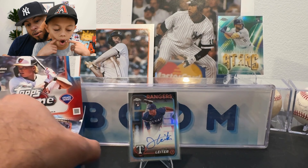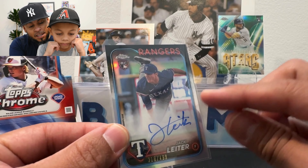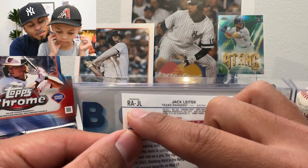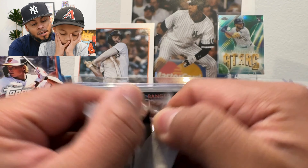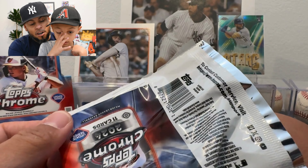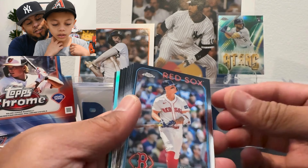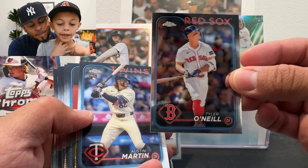One thing — if you haven't seen our previous pack, there are on-card autos in Update. How do we have two Texas Rangers autos? We must be attracting Rangers. The on-card autos will say 'RA' on the back and the sticker autos will say 'AC' — this one says 'RA' so it's an on-card auto. The only value that gives you is when opening mega boxes, where the autos appear to be backwards. Looks like we got an aqua in here — Tyler O'Neill aqua equinox.